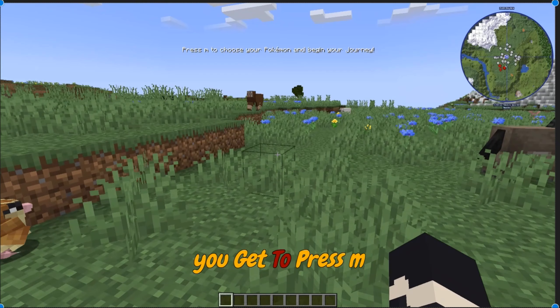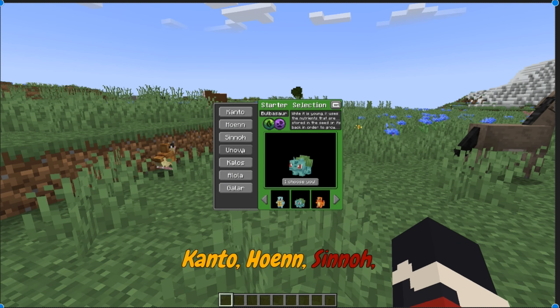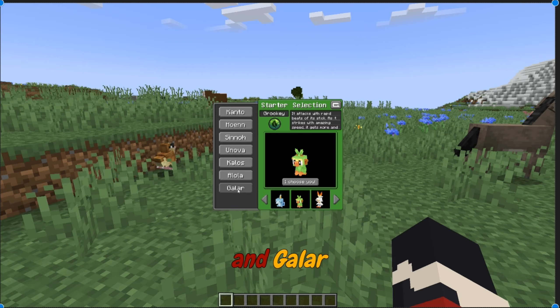Once you load in, you get to press M, choosing your Pokemon. Kanto, Hoenn, Sinnoh, Unova, Kalos, Alola, and Galar.